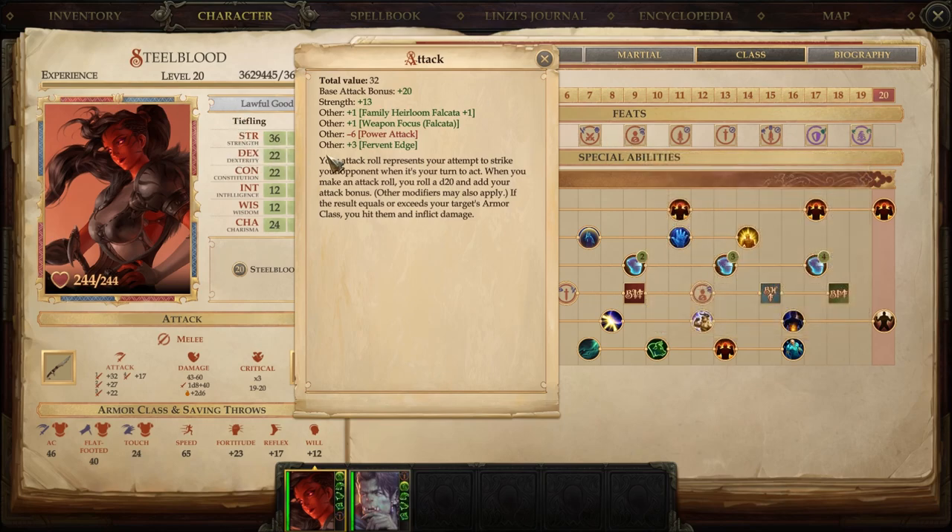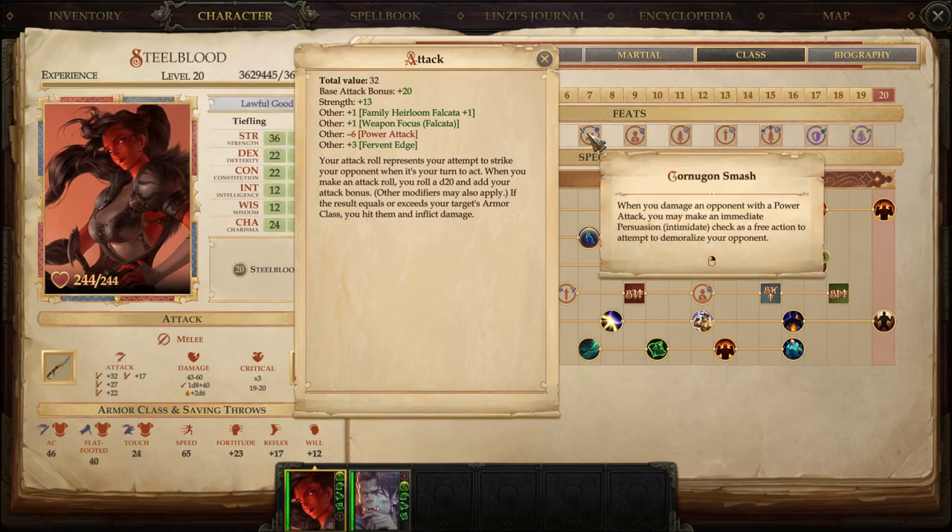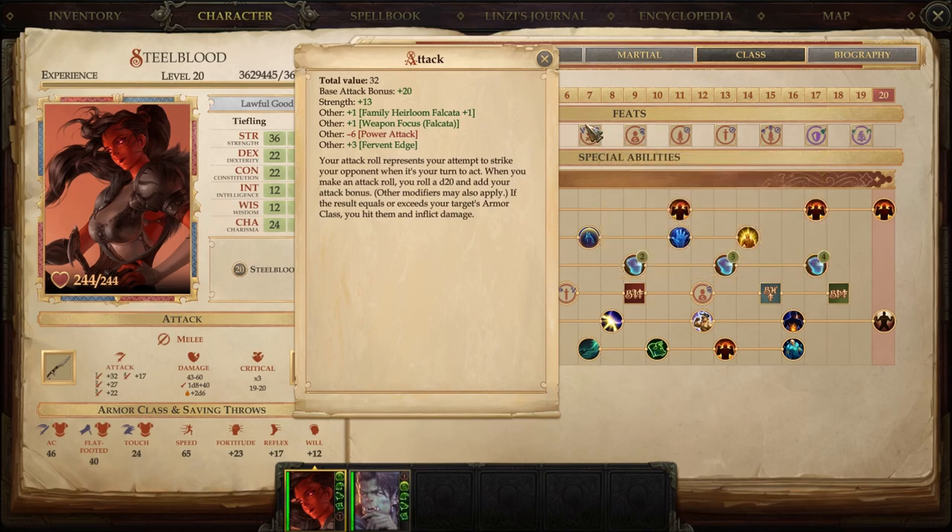Even if they're not Dex-based characters without much dodge, Cornugon Smash's intimidation effect — assuming they're shaken — gives a minus 2 to their swing, minus 2 to their saves and skills, and so on. So it does soften them up just from that alone. It's incremental changes but definitely for the better.